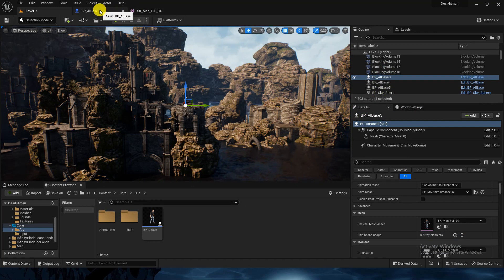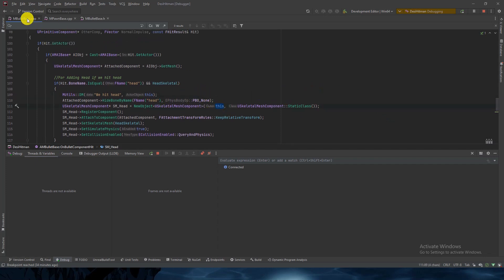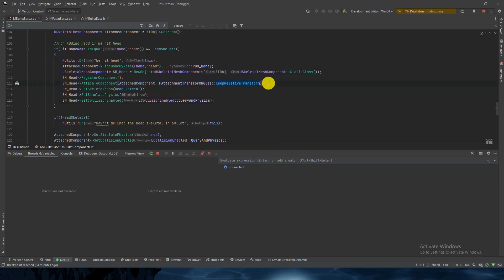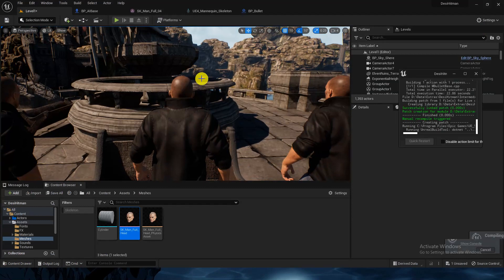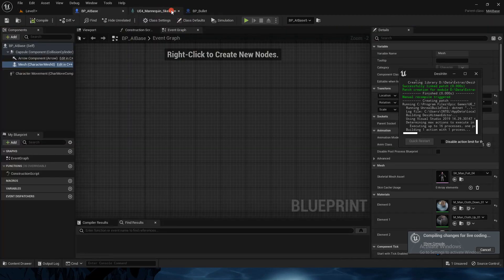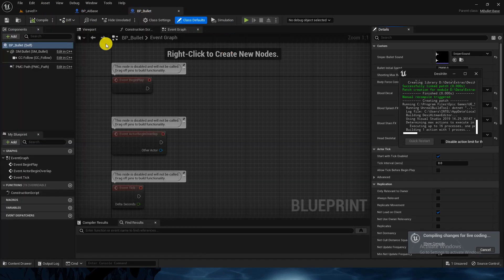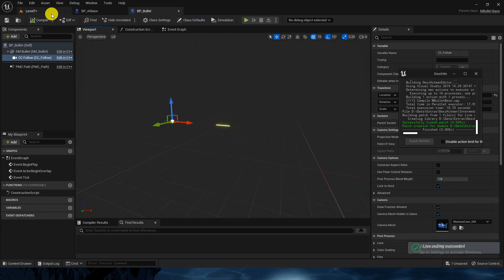I added the SetSkeletalMesh line but it's still not working. I see the issue — I was using 'this', which represents the AIBase class and we're attaching to the main actor, the AI. So I'll fix that reference, and for attachment I'm using KeepRelativeTransform. Compile with Control+B — let's hope for the best.